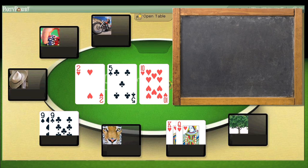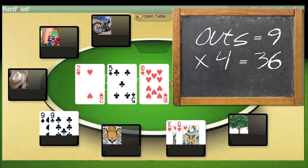The rule of four and two says after the flop, we take the number of outs — which is nine — and multiply that by four to give us the percentage chance of making our hand. So that's four multiplied by nine equals thirty-six. We have a thirty-six percent chance of making our flush.